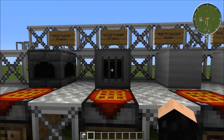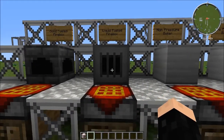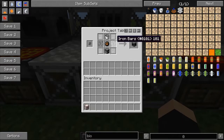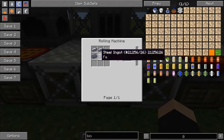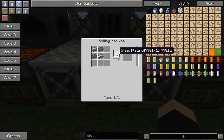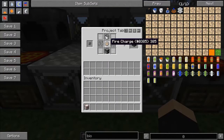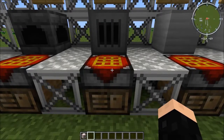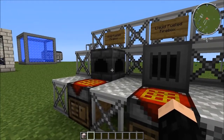For a liquid fueled firebox, which is more expensive than the solid fueled, it is 4 steel plates — made with 4 steel ingots in a rolling machine that gives you 4 steel plates — 1 fire charge, 1 bucket, 2 iron bars, and a furnace. The liquid fueled firebox is much more expensive than the solid fueled.